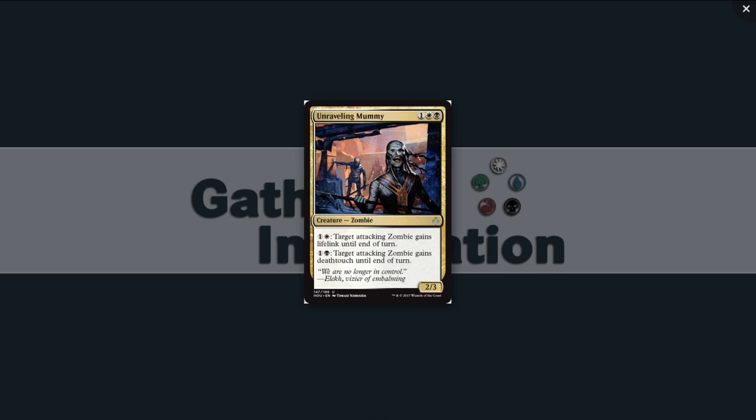Unraveling Mummy — one white-black for a zombie creature at Uncommon. It's a 2/3 for three. You can pay one white to give target attacking zombie lifelink until end of turn, and one black to give target attacking zombie deathtouch until end of turn. I suddenly see more reason to run the 0/5 zombie wall — oh wait, it says attacking. Dang it! I think I would first pick this card because there's so much zombie stuff in red, white, and black.